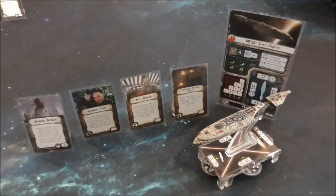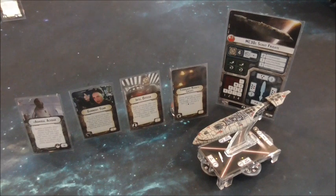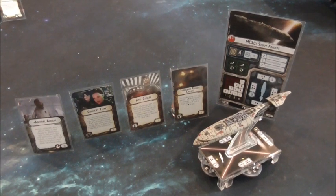Another popular scout build is Admiral Ackbar with gunnery teams, intel officer, and turbo reroute circuits. You might go with the intel officer, you might not — you might have other officers in mind — but that's an option for you.